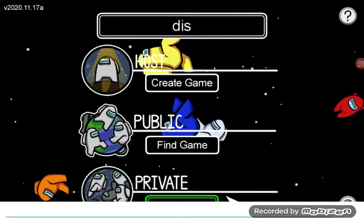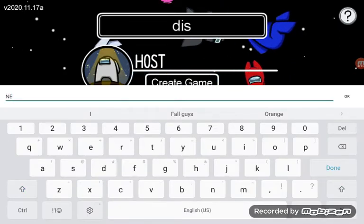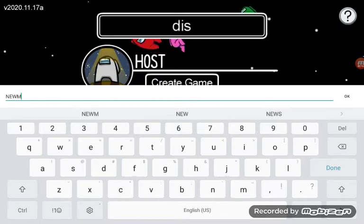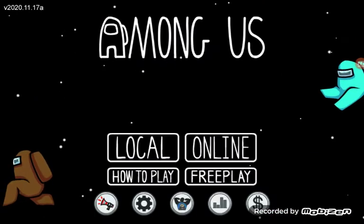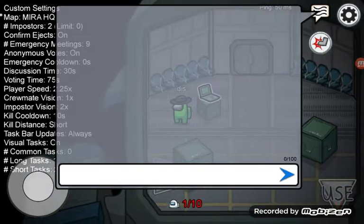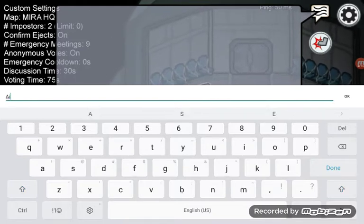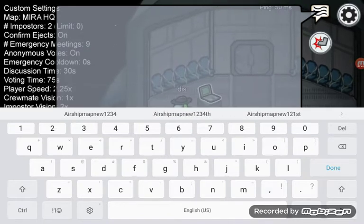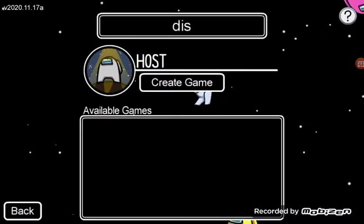Leave and then enter the code again — type new map. Go to local and then the following code for the new airship map is: one, two, three, four. Go ahead and type that, and then the last step is go back.